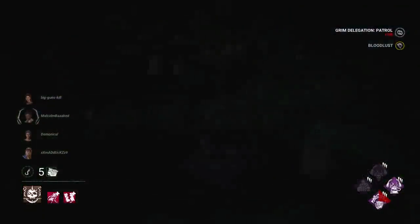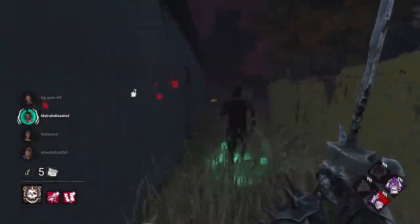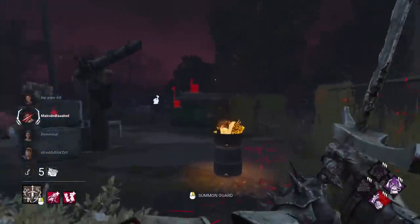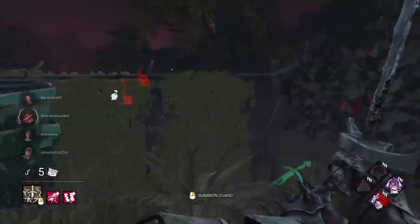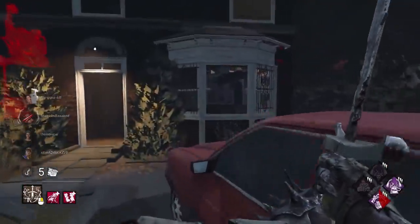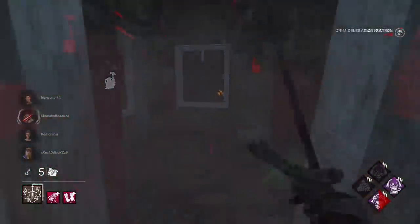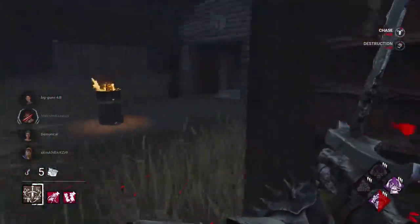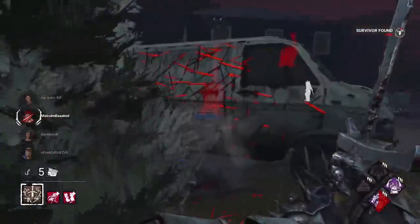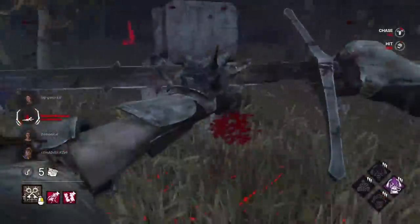If he stays here he might take a double hit — he's got to run, so that'll be just a regular hit. Whatever window he goes to next, I'm going to block it with the power. There we are — blocked. He didn't get too far; hopefully the minion detects him. And our first down.